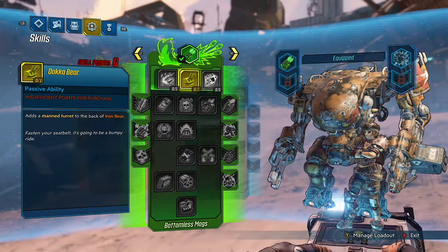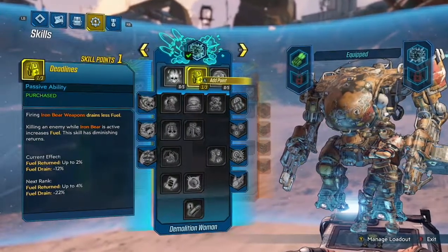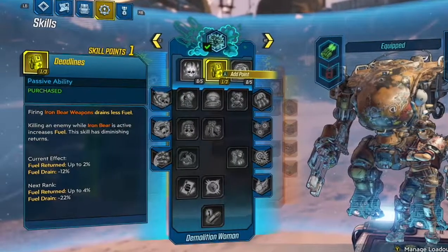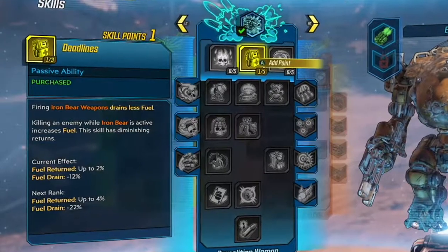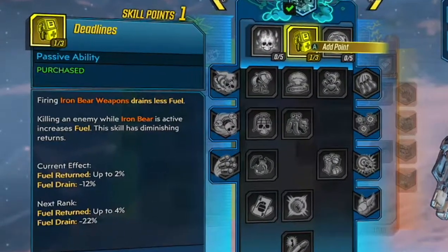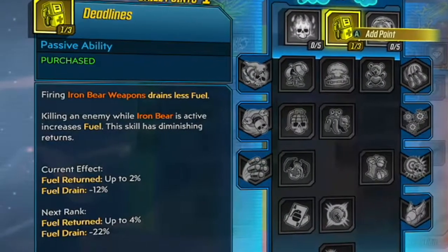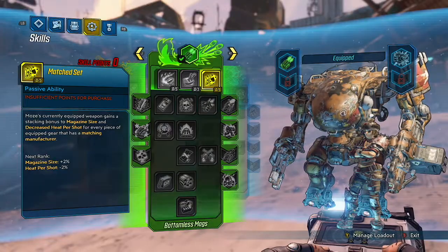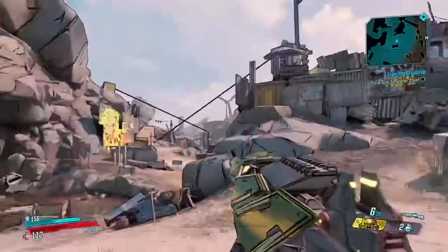The initial skill Deadlines, which increases fuel efficiency for Iron Bear, just seems like a good idea. Especially early on in the game, I'm not as worried about accessing my action skill as often as possible, and more or less just want it to be as effective as possible when I have to pull that trigger. And that will do it for level 3. What will happen at level 4? We're probably going to meet another annoying character.